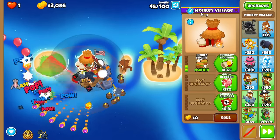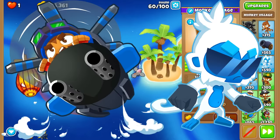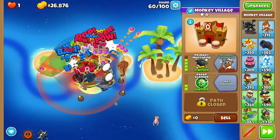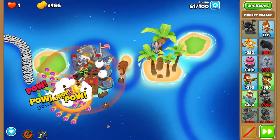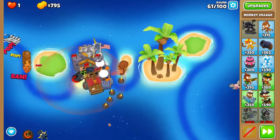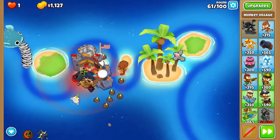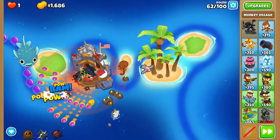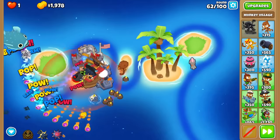The normal strategy with her is to stall with downdraft and ice monkeys, loading the water with mines and ending the track with spikes, but here's something new and maybe even better. Right after we get our second destroyer, we'll rush a 5-2-0 primary expertise village. This may seem odd as we have no primary towers yet, but it's very handy as we can afford it before round 63, which is the first round that causes us some problems.